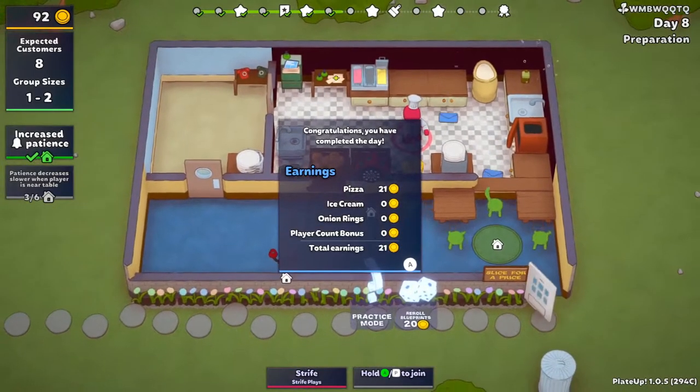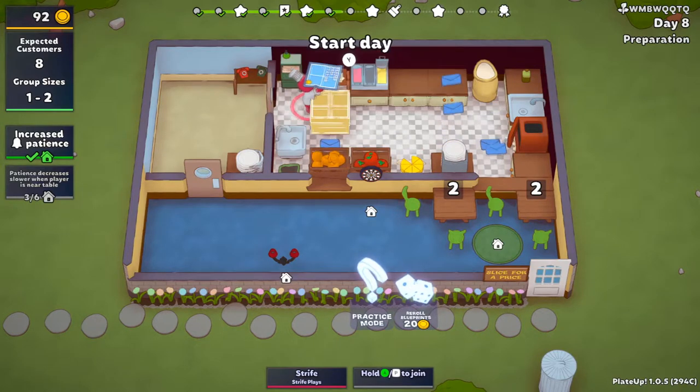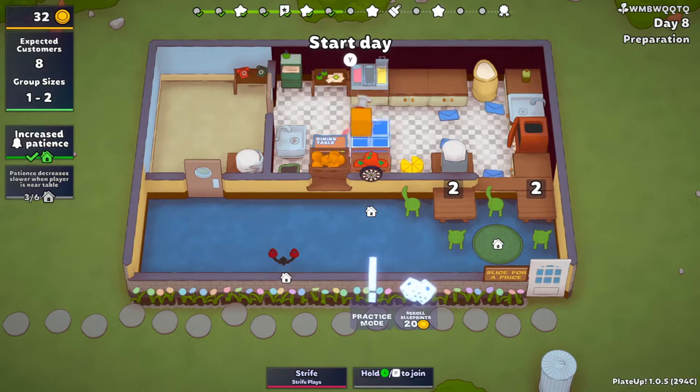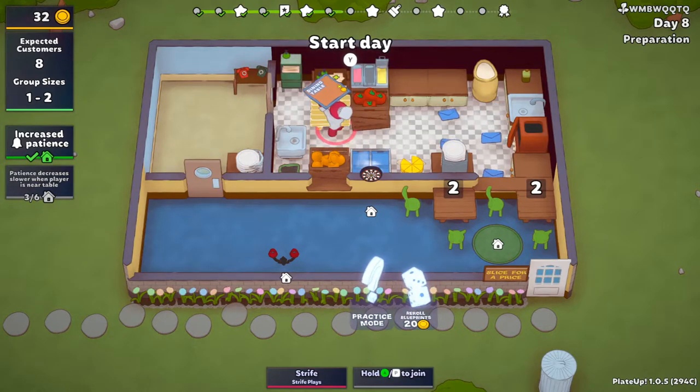I think this kitchen is a disaster though. How much is this? This is 60 bucks now — oh my god, that's really expensive. I think it'd be worth it though, right? To be able to hold on to onion rings — that'd be worth it. Dining table — we want to upgrade it, and then we'll put it down there next time.